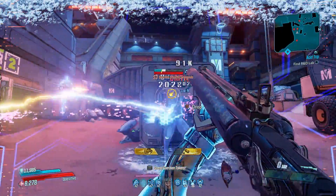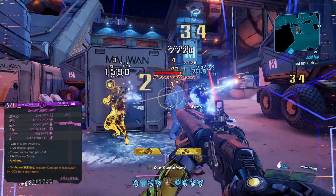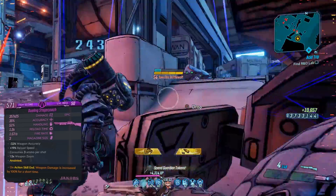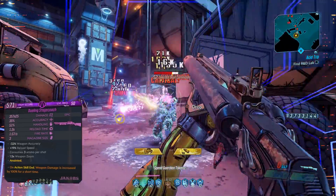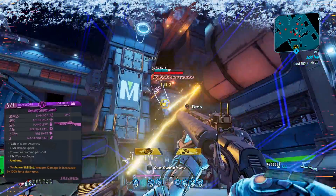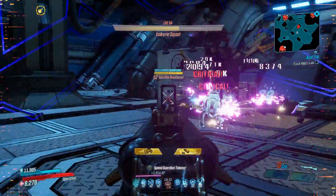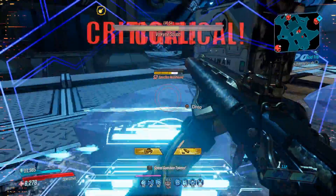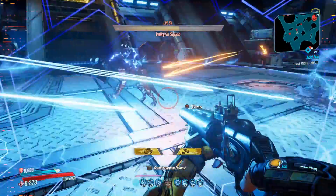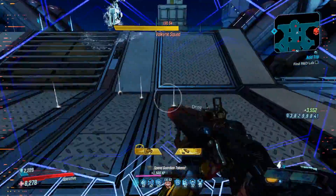Coming in at number 4, we gotta give a shout out to the best Jacobs shotgun in the entire game in my opinion. That is the Stagecoach. This can come in multiple pellet counts, and this is actually Flak's best friend. If you guys haven't seen the Gunboy Flak build from Daekwon, you definitely gotta search it up. But this shotgun isn't only good on our robotic Beastmaster. I'm showcasing it on Zane, and showing you guys how I can clear through enemies in the takedown real quick just by spamming the shotgun. And since we had 100% weapon damage on action skill end, this might as well have been unanointed. But this thing definitely packs a punch, and that's why it makes number 4.